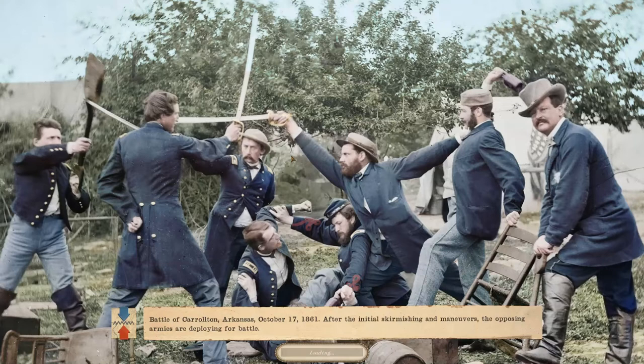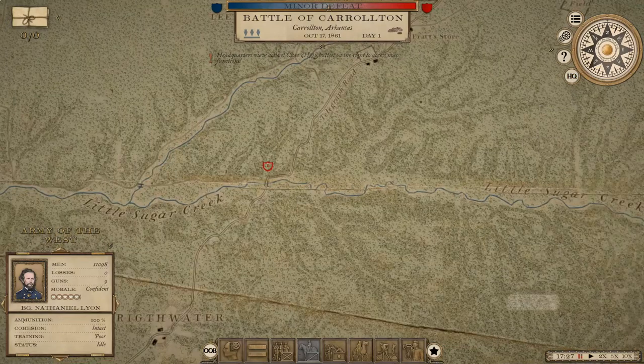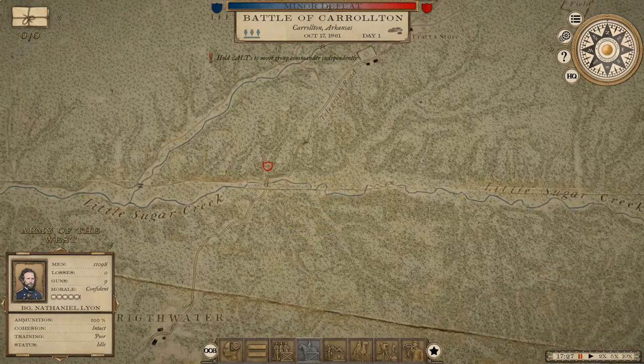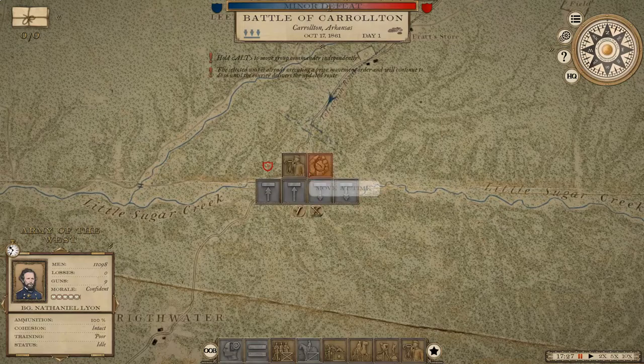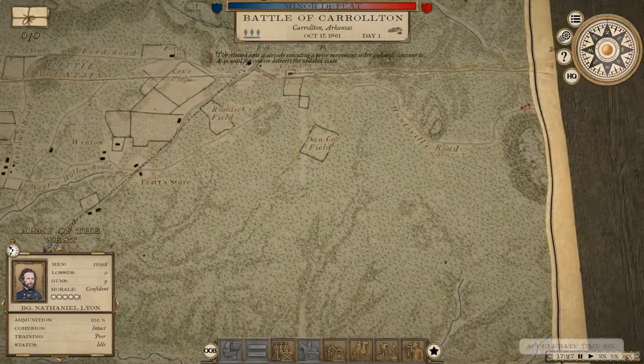I'll take a closer look at what's going on in Virginia with the Army of Washington, because they're outnumbered 2 to 1. If possible, I'd like to avoid a fight, but I know I very well might not have the choice. There's only one road into the objective, so it's going to be a lot of forest fighting. This is going to be interesting.